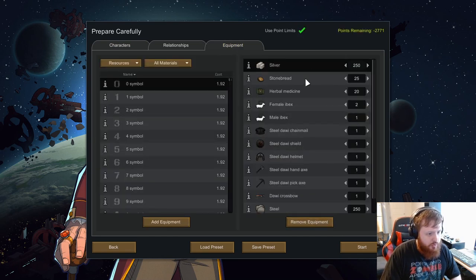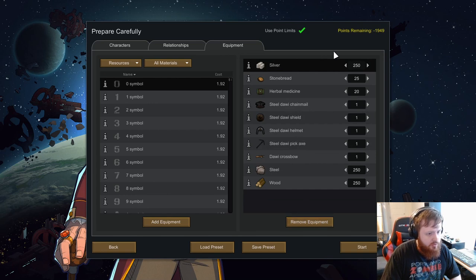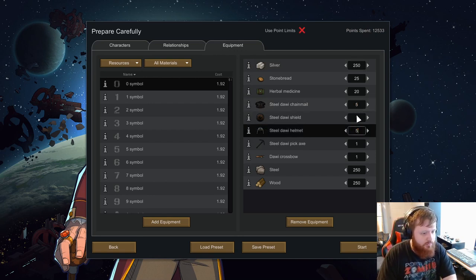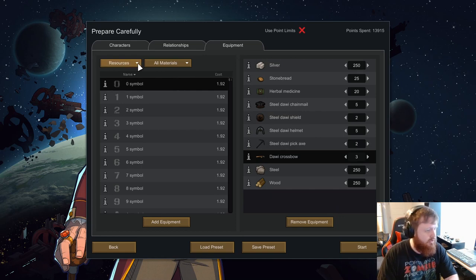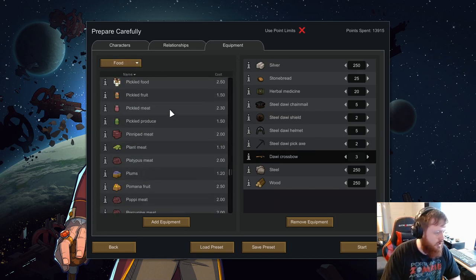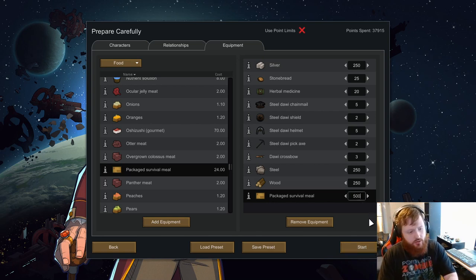I always use a point limit as we like to do. We won't need an axe in my opinion. We're gonna need five suits of armor, five helms, two shields, two pickaxes, and three of these. Then we'll take some packaged survival meals and melee weapons like we always do — because that's just part of it. I always like to take a ton — I know a lot of people don't, but I think it really helps with getting set up in the early portion of the game. We'll say 500, I think that's fine.